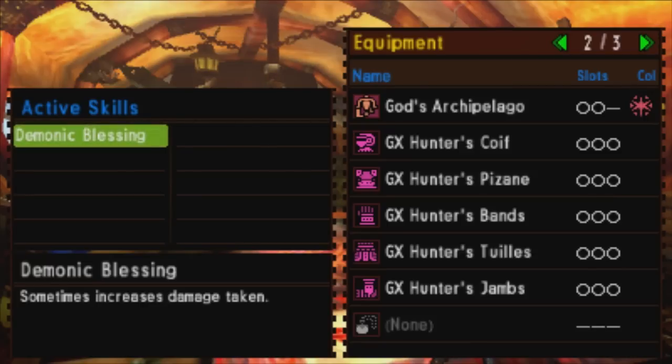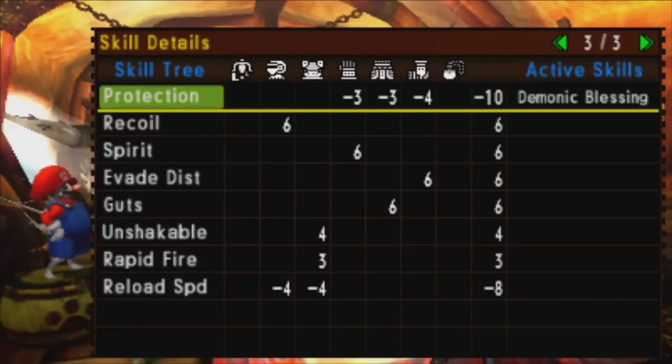Also like the Blademaster, we've got just the one active skill and it's a negative — Demonic Blessing. This is achieved by having negative 10 points to protection, and Demonic Blessing is the opposite of the positive one of 10 points, Divine Blessing. So 25% of the attacks that you receive will enjoy 30% increased damage to you.